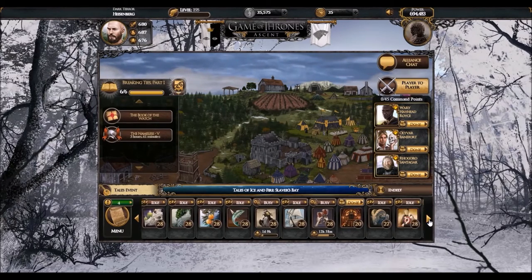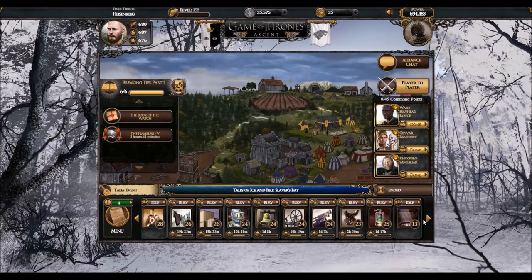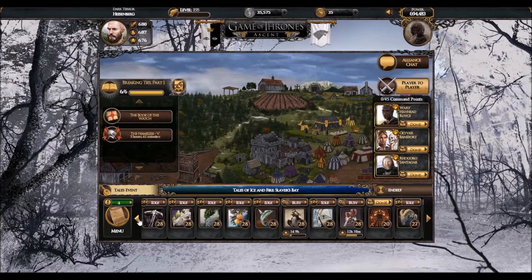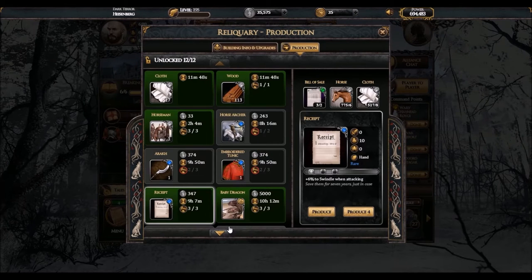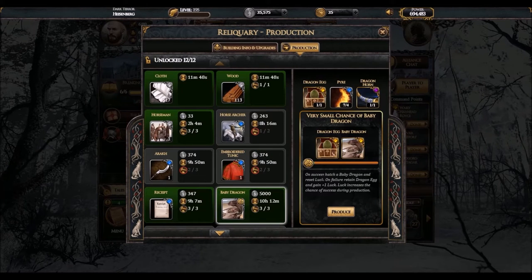I'll also leave links in the description that explain this in detail, but I don't want to go into too much detail in this particular video. So let's see what else we need to try to hatch our baby dragon. As you can see, I already have the materials required: a live Dragon Egg — which we successfully got in the beginning of the episode — four Pyre, and a Dragon Horn.